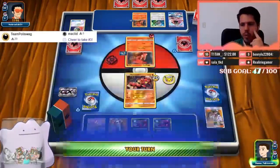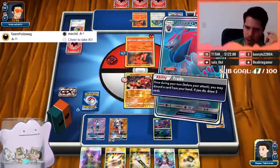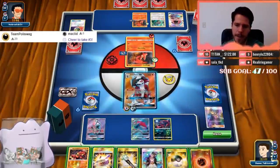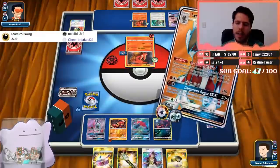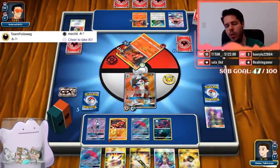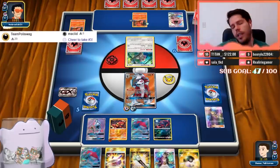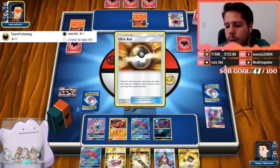Would I play Macargo GX over Blacephalon? Blacephalon is a hundred times better. Trading away the Ultra Ball seems good — everything else seems potentially useful, and I can get another Lele. I'll promote this guy, attach energy to the Puzzle, and Claw Slash. Get another Zoroark — slowly but surely we're taking control of the game.